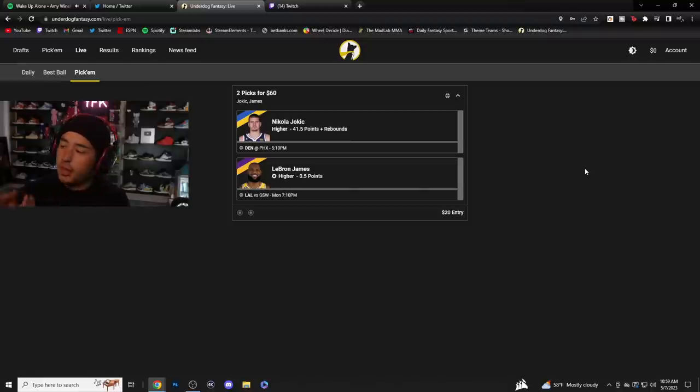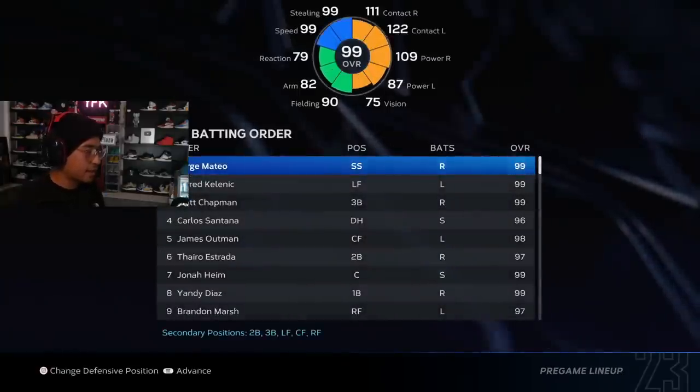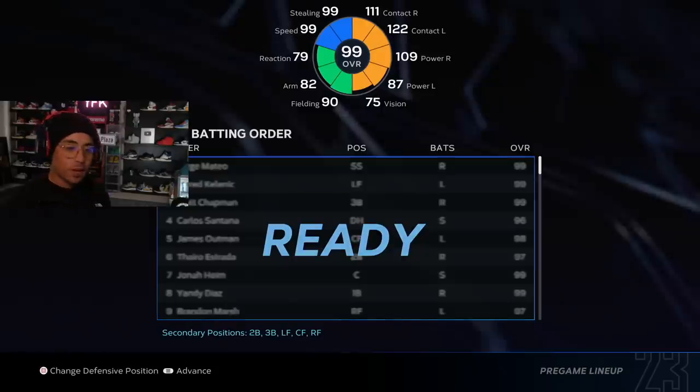You guys know I love Underdog Fantasy and use it for all my fantasy purposes. You guys have until Monday night to take advantage of this LeBron James play — higher than half a point. Use code Kyle to unlock it and enjoy that money. All right, let's go — Zach Gallin, let's see what you got. My guys are ready, let's do it.